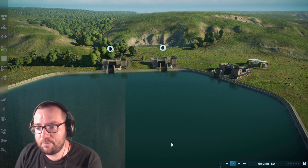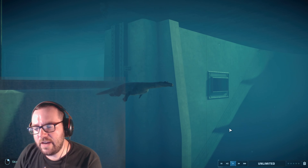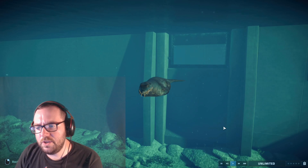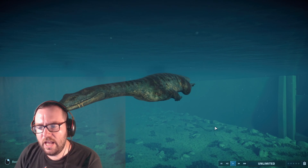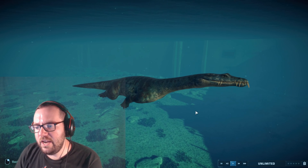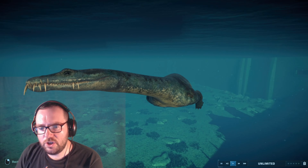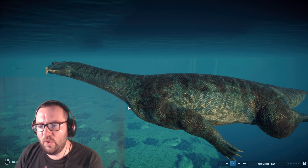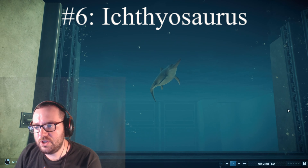Moving on to the top seven — at number 7 we've got the Nothosaurus. I like it because of how unique it looks. They could have made it a terrestrial creature but instead made it fully aquatic, and it's one of the two creatures that can go on land via the rock platforms. Really cool design — I love the sharp, needle-like teeth and the scaliness. The effort Frontier puts into these creatures is incredible.